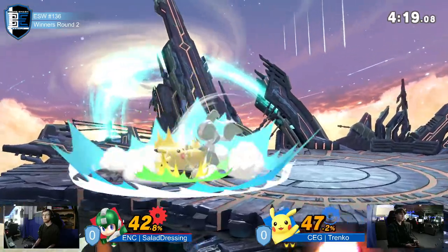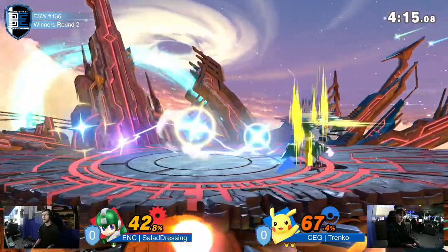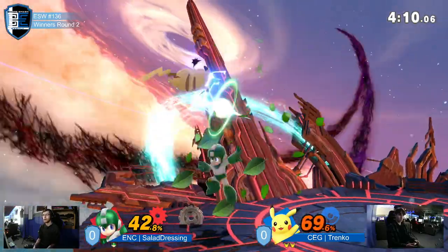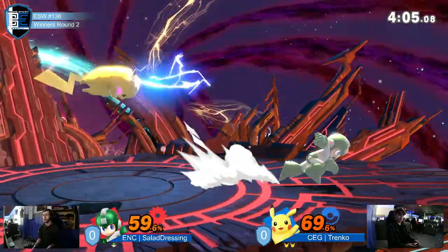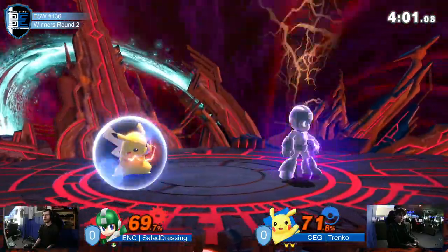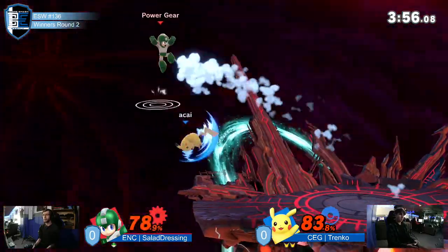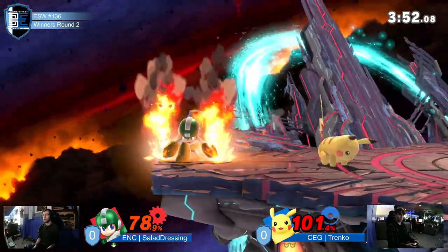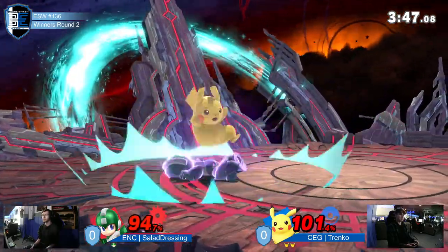Down tilt. Down throw, down throw into forward air. Good buzzsaw, but he can't throw another one until he picks that one up. Drag down doesn't make it. Good quick attacks though — stacking that percent whenever you can. Back air out of shield. Interesting hitbox from that down air. Those down smashes really are not getting him at ledge. I almost wouldn't go for it anymore.